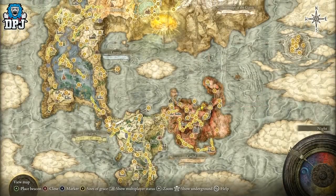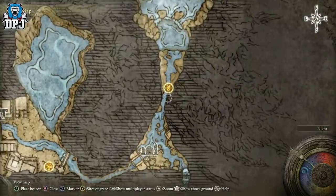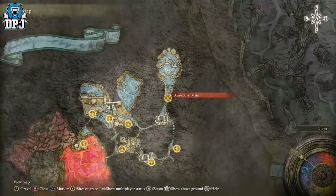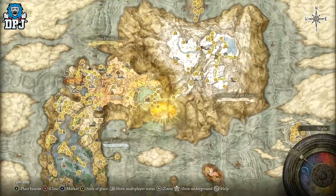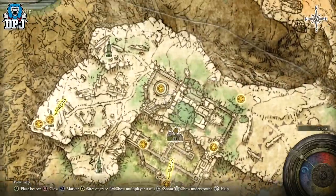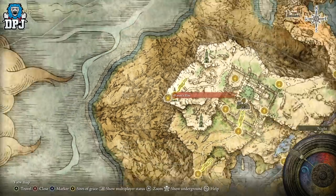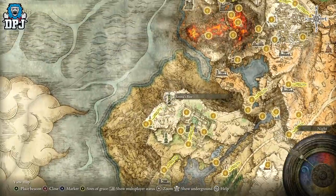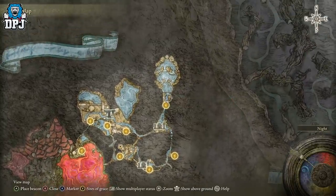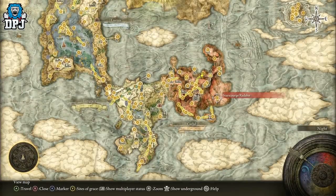So where do you get this weapon? From the map, you need to get to the Ainsel River Main area. There are two ways to reach this point. The first way is via doing Ranni's quest line, which starts up in Liurnia. You need to clear out Caria Manor, kill Loretta, come to Ranni's Rise, and start the quest. Eventually throughout that quest you'll come to a tower that teleports you directly to this area, and you can just run down. The other way is to defeat Radahn.